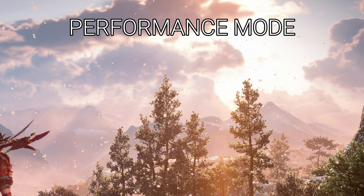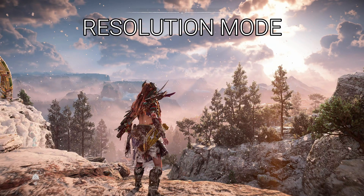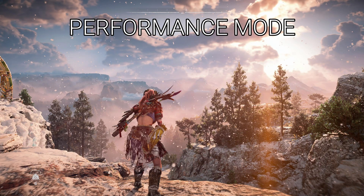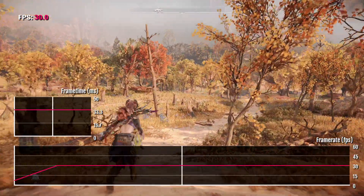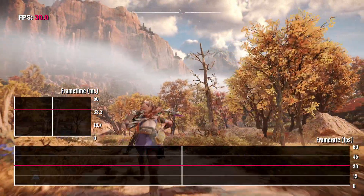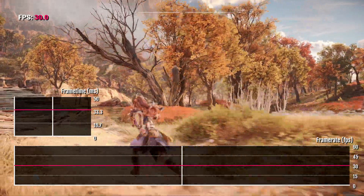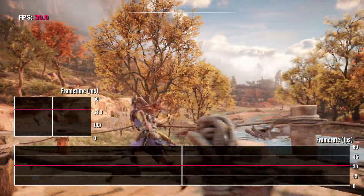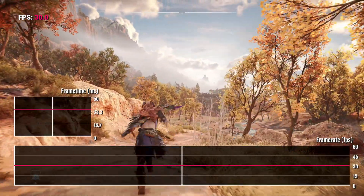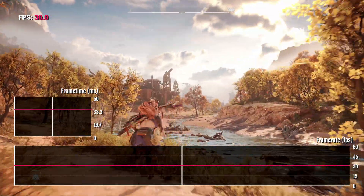The lower resolution can be noticeable in areas with small details such as trees and distant objects, but it's a trade-off between pin-sharp clarity and the fluidity of 60 frames per second. From what I can ascertain, the game appears to use cube maps and screen space reflections rather than ray tracing in the resolution mode, though I'm happy to be corrected on that. Flicking between the two modes can make 30fps feel like a slideshow for a while until you readjust, but motion blur helps. If you want the best visual fidelity from Forbidden West, the resolution mode is the one to use.